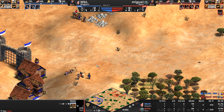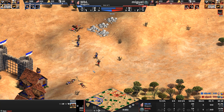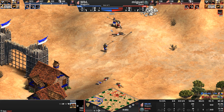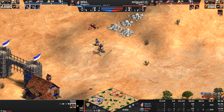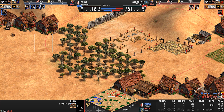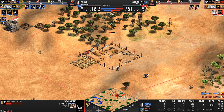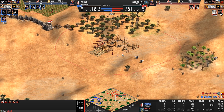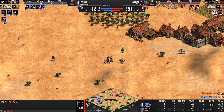Both players reach castle age at essentially identical timing. Neither player doing anything but building villagers. Three knights for our Slavic player, one archer for our Magyar. Lumberjack upgrades going down for Miguel — he's pretty comfortable with two town centers. One is a great location covering both wood and gold simultaneously, killing two birds with one stone. Not to be outdone, MBL puts down his own town center, though it only gives him access to one resource.